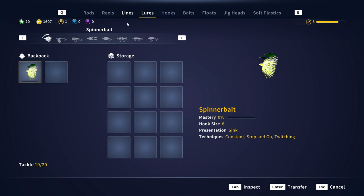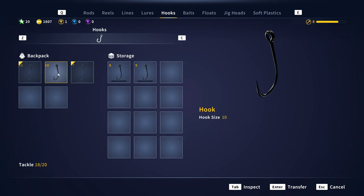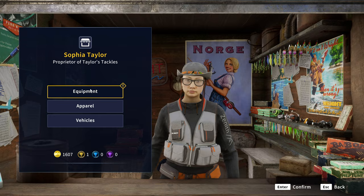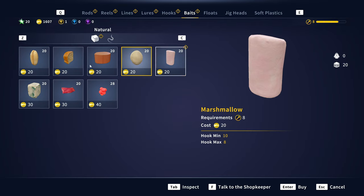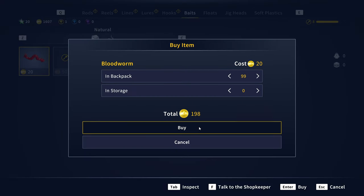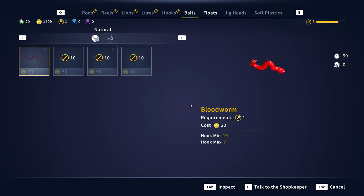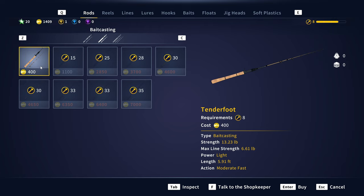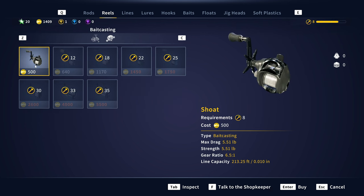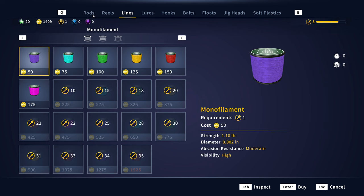Let's equip the hooks I wanted — get rid of the extra size 10 hook, grab the size 8 hook, then head to the shop and purchase more bait. Let's max out on bloodworms — get 99 of them, we're going to go through them like crazy. Now that we're level 8 we can buy a baitcasting setup. The rod is about 400, the reel about 500 — that's 900 total — and we can get 6-pound line for about 200.